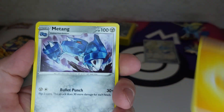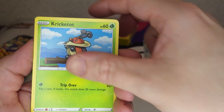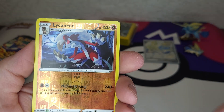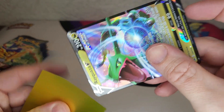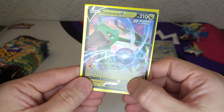Pack one: fire energy, electric energy, Matagenta energy, Switch, Tracking, Shields, Kricketot, Aron, Riolu, Starly, Snorunt, Rufflet — and we're starting off strong with a Rayquaza V! First pack magic — very nice, cool Rayquaza!